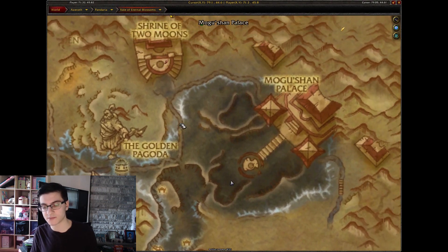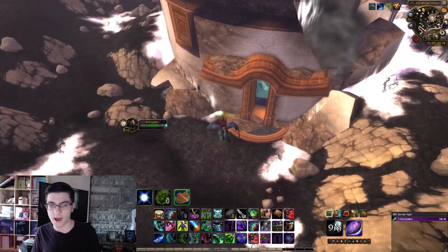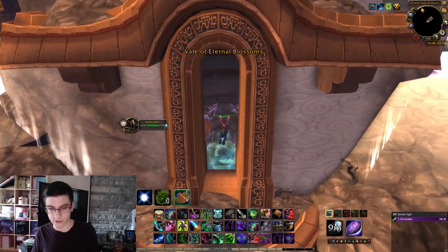After that, head over to the Vale of Eternal Blossoms, kind of to the south of Mogushan Palace. You're going to go into the Siege of Orgrimmar — there's the entrance to Siege of Orgrimmar.